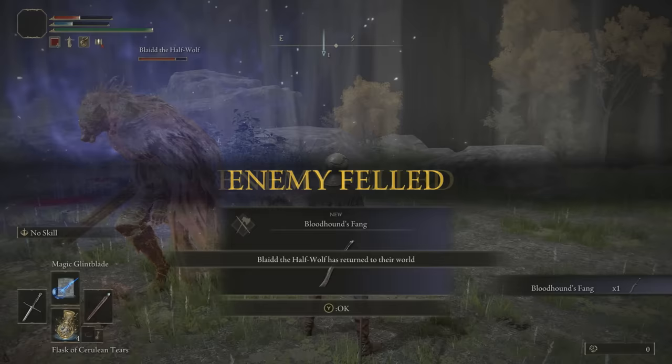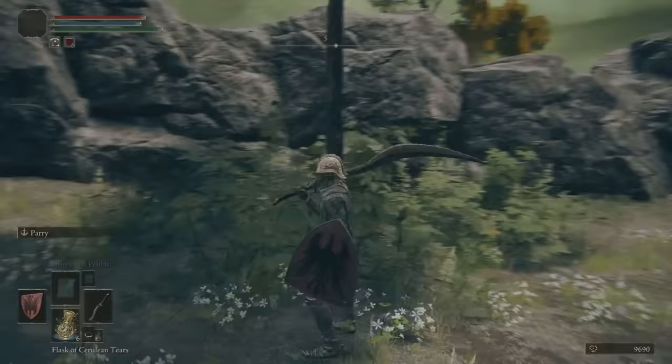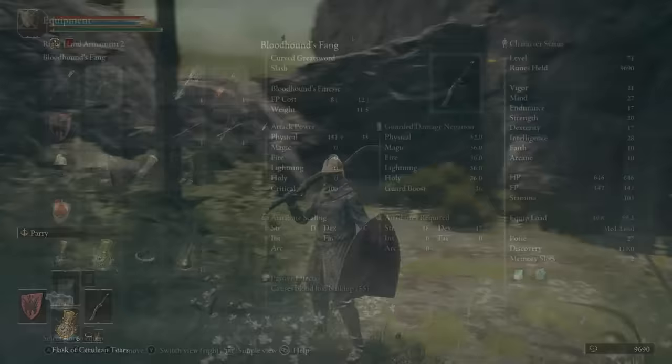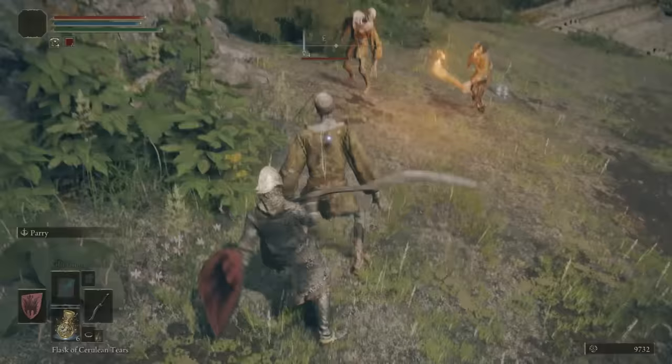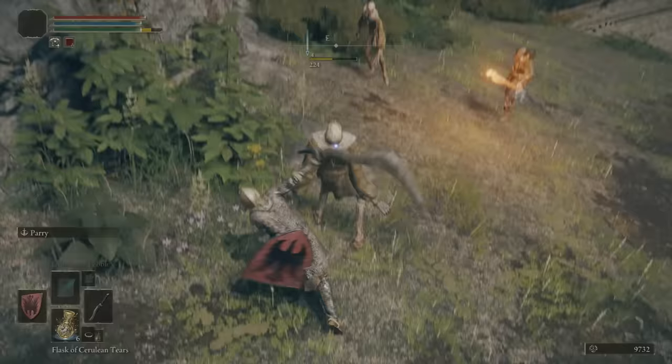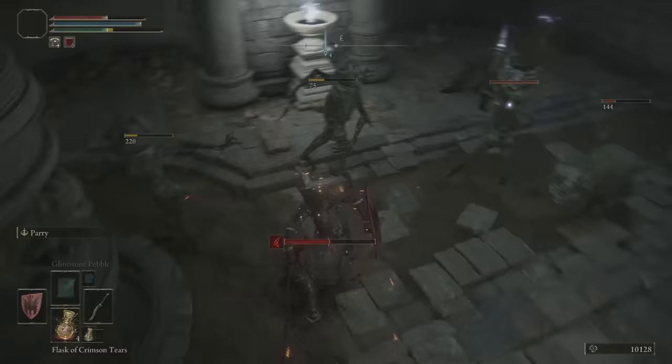The rewards are some runes and the Bloodhound's Fang. This weapon looks awesome, and most importantly, it's a great sword overall to use as well. As you can see here are the stats of this curved greatsword — it has good attack power stats for melee builds, pretty good guarded damage negation stats for the defensive side, and it has a passive effect of causing blood loss buildup, which is really useful in a fight. Keep in mind, to be able to wield this, you're going to need 18 strength and 17 dexterity. So yeah, we get this unique sword for taking on the boss.